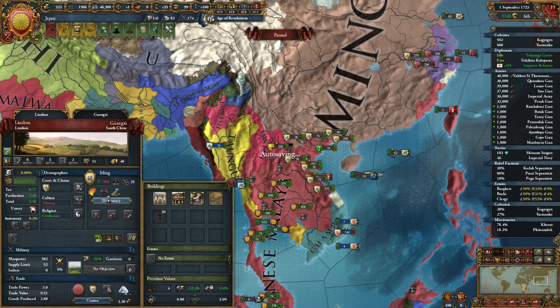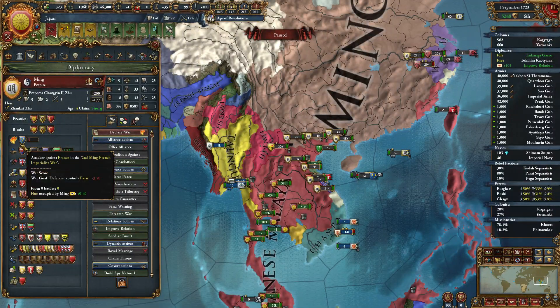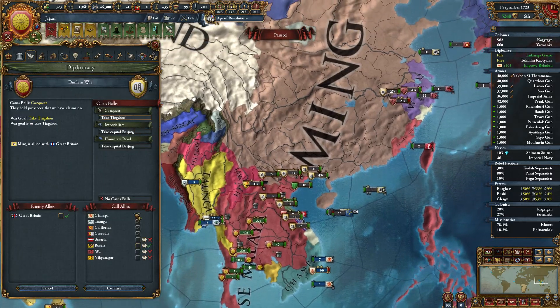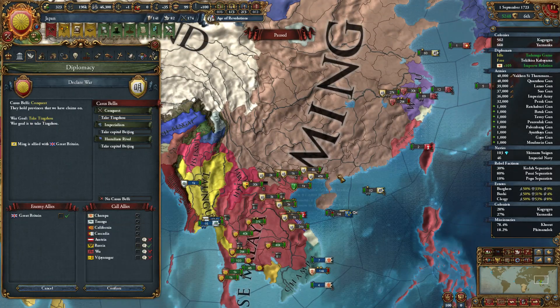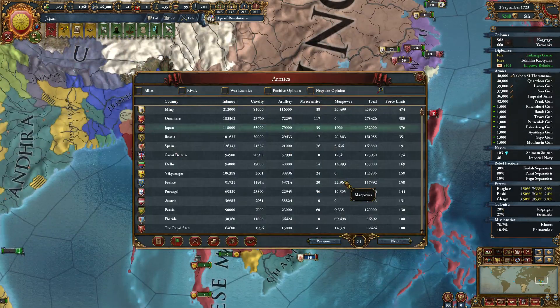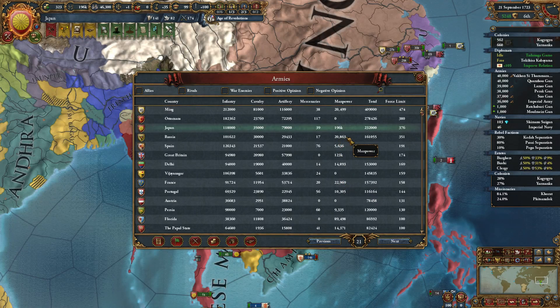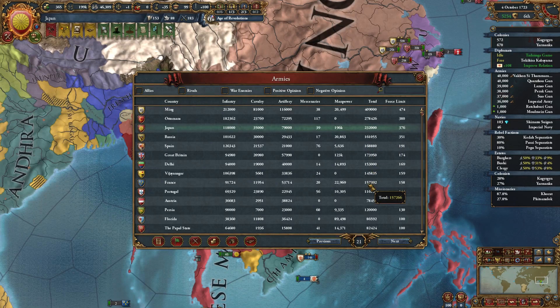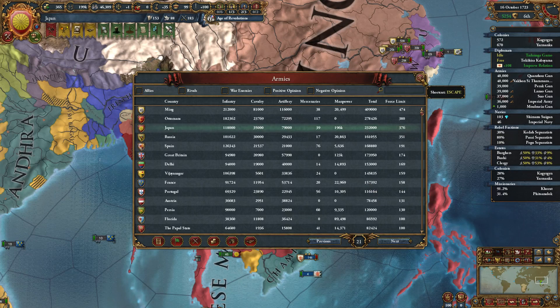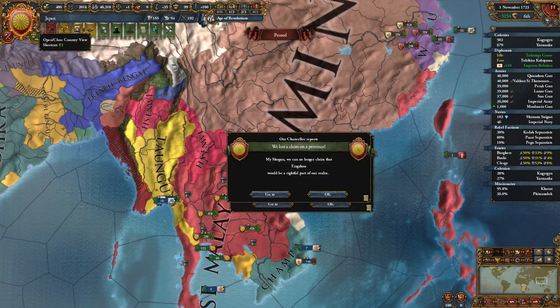The Ming are in another war versus France. Do I smell an opportunity here? France is the attacker in the second Ming-France war. We could call Russia in — they would have Great Britain. But Russia doesn't have a lot of troops and the Ming still have more troops. They are catching up in army size, but still not fast enough.